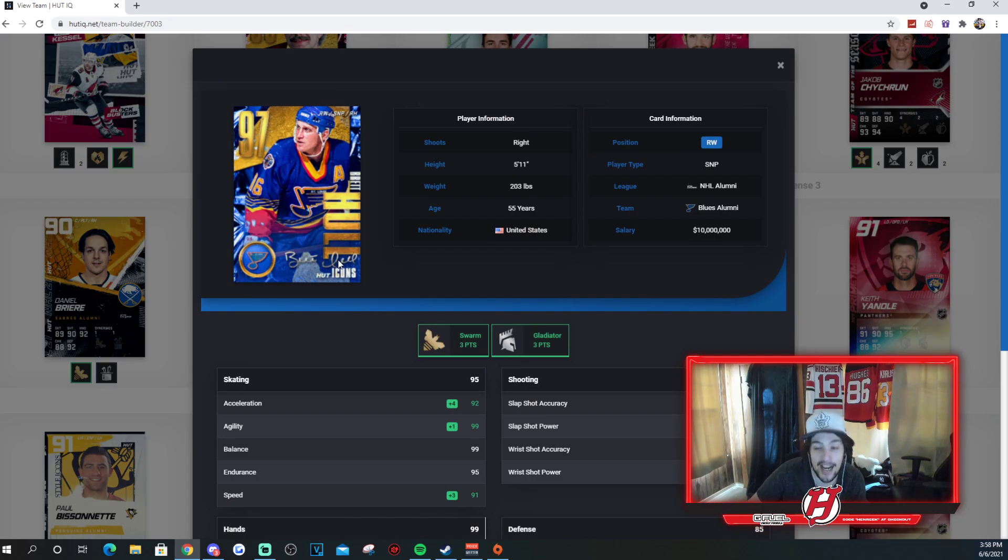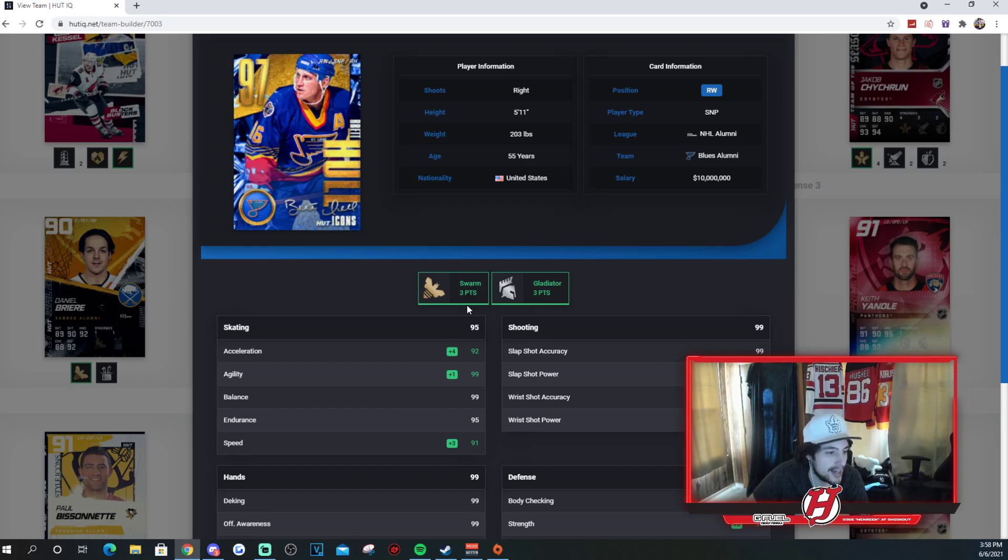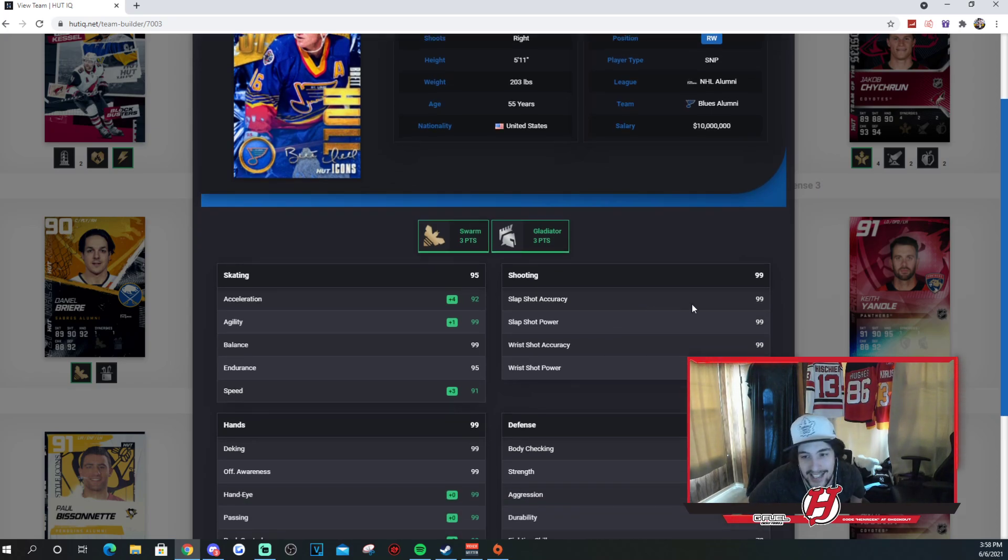Brett Hull, 97 overall. Another guy that, honestly, I didn't know was on the Coyotes — he played five games for the Coyotes, which was interesting to find out. Three to Swarm, three to Gladiator: 92 Excel, 99 agility, 99 balance, 95 endurance, and 91 speed. Nothing spectacular when it comes to skating, but of course the shot is lights out — 99 across the board. That is absolutely fantastic. Just an unreal, unreal card.